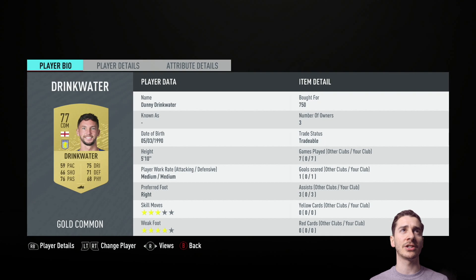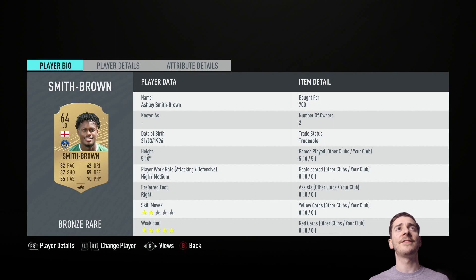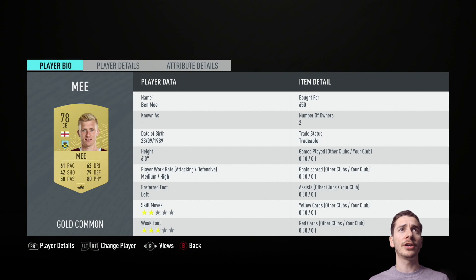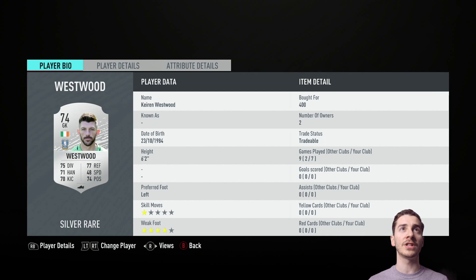We have Danny Drinkwater holding down as one of our central defensive midfielders and George Evans as our other. Going to the back line, we have Ashley Smith-Brown — excited to see him play because he's been doing some good stuff and is pretty quick. We have Ben Mee and Michael Keane as center backs, and our right back will be Kieran Trippier — pretty awesome that he's from Manchester. Between the sticks is Kieran Westwood; he's from Manchester but his nationality is both Irish and English, and because of his parents he claimed the Irish nationality and plays for the Irish national team.